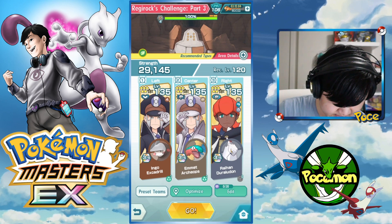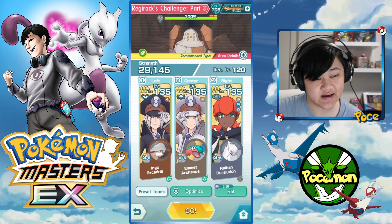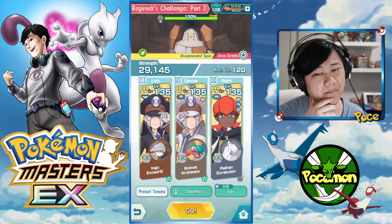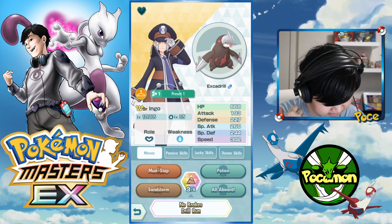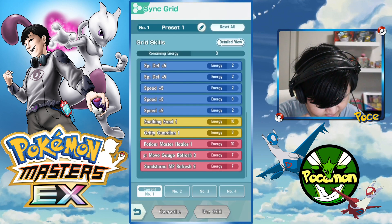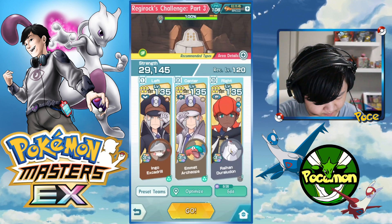So we're gonna have to do Regirock because there's no rock, steel, or ground weak master modes unfortunately. I'd say Ingo's not the best with legendary — he is slightly suspect on setting up Sandstorm because there's only NPR 2 unfortunately, but hopefully we'll still be able to pull through.